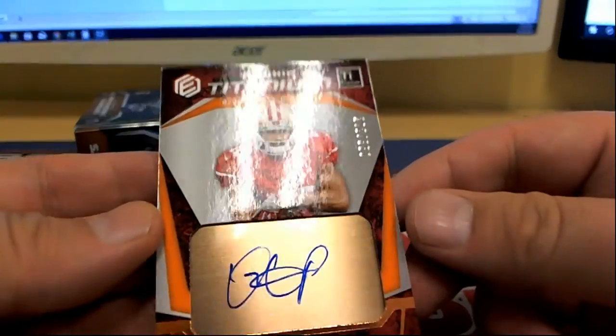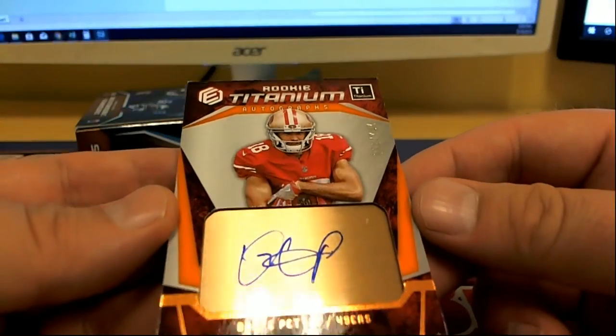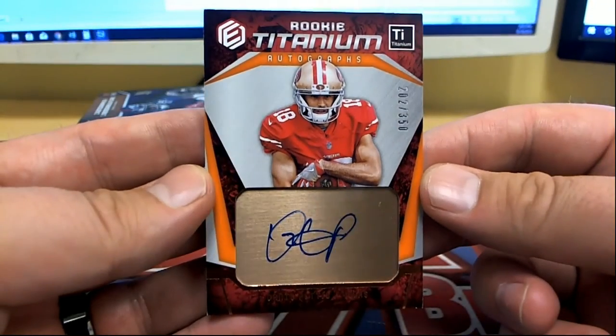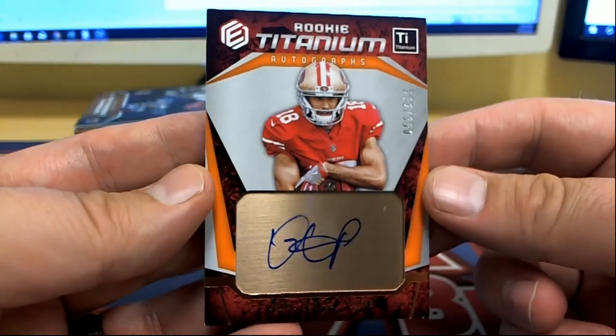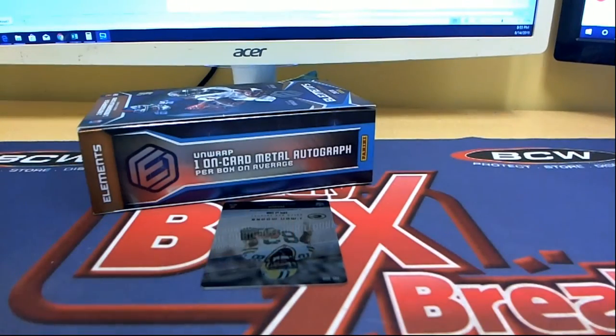Here we go — 202 of 350, rookie titanium Dante Pettis. Check that out, old Pettis, that's a sweet card. By the way, 49ers — Mark F, that's coming out to you. Nice one there for Mark.